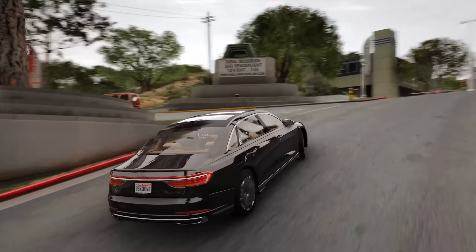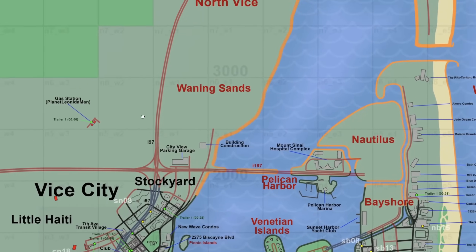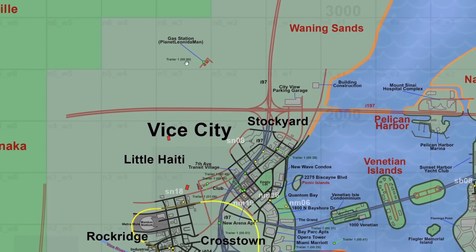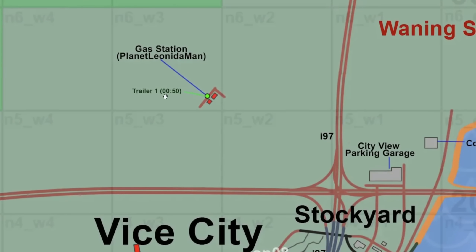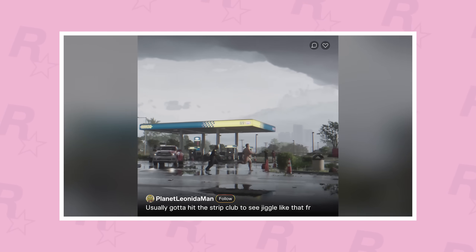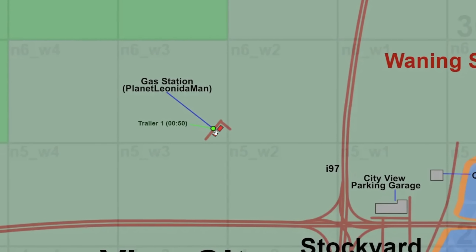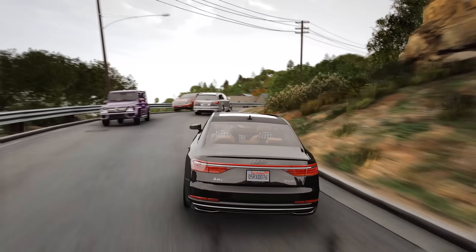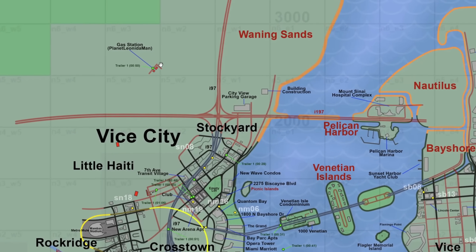The rest of the locations are pretty much in their same place, so we'll move directly to Vice City. We now have North Vice City and Waning Sands on the map with red names, indicating speculation. We also have an area with two speculative buildings and a green dot that says 'Trailer 1 — 50 seconds.' That's where the shot with the obese guy being chased by a police officer takes place — the gas station. The roads and gas station are marked red, meaning placement is still speculation, but based on skyscrapers visible in the background, that's roughly where it takes place.